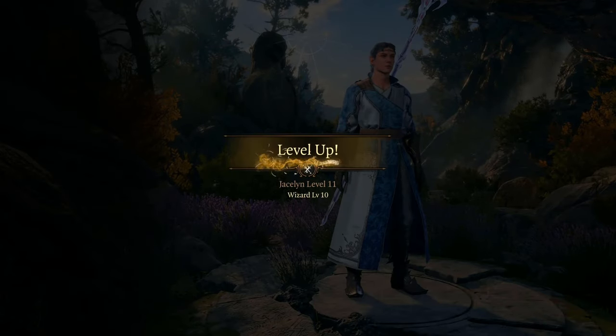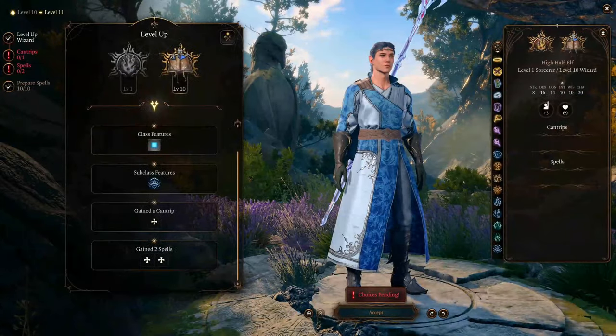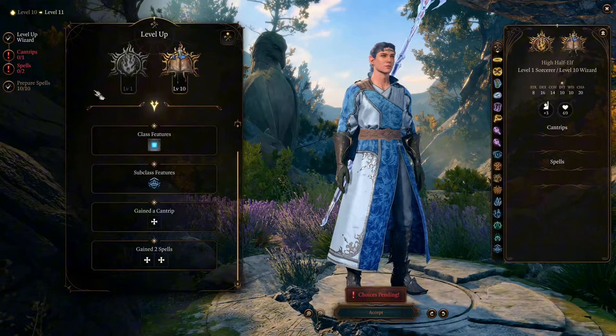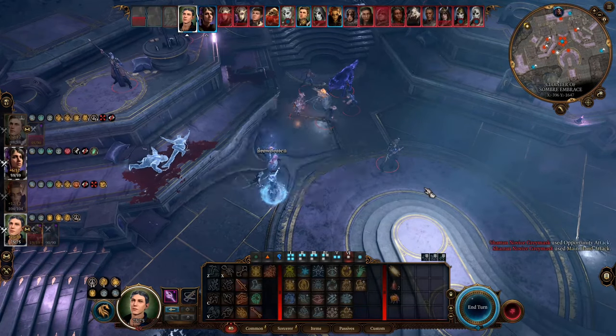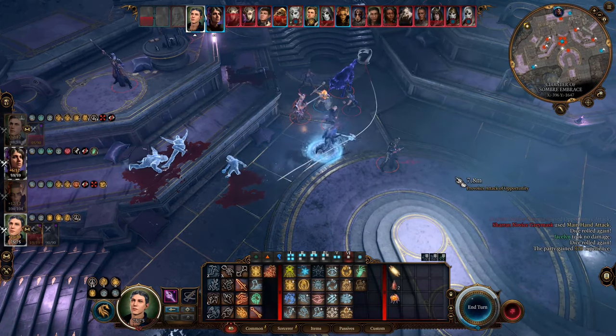At level 10, you get Improved Abjuration. Now, every time you short rest, your ward's intensity charges by an amount equal to your wizard level. At this point, you will be very, very hard to kill. This is how tanky an Abjuration Wizard is.